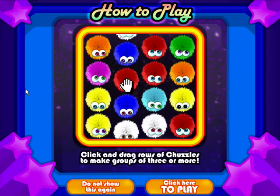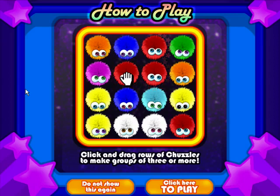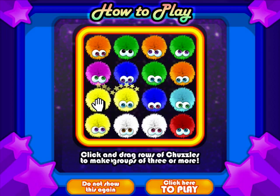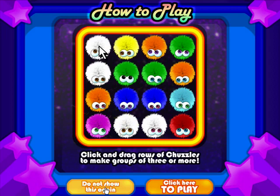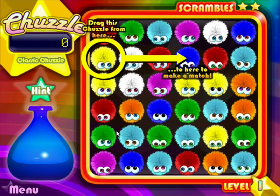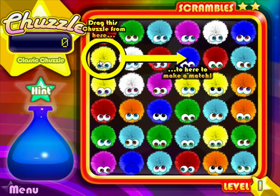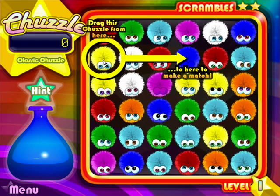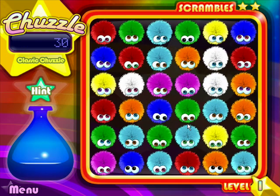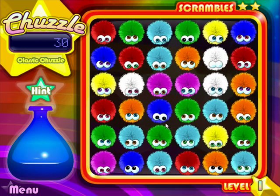Anyways, this is how you play. Group three or more chuzzles and they disappear — very simple. Like it says: click and drag rows of chuzzles to make a group of three or more. We're gonna do what it tells us because we're all clones and drones. So that's what we wanna do — group three or more together and get rid of the chuzzles.